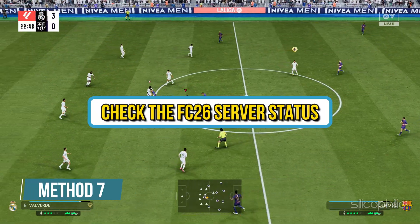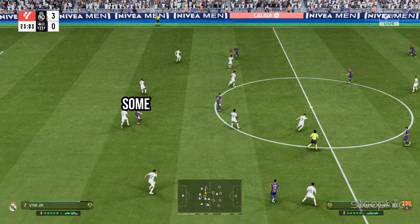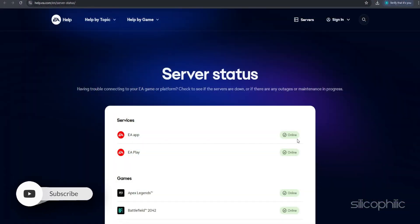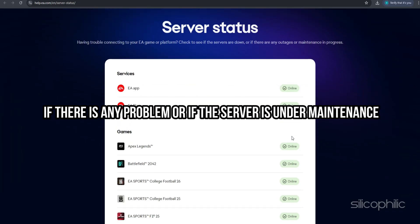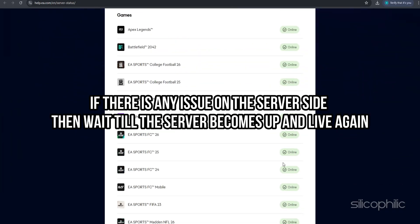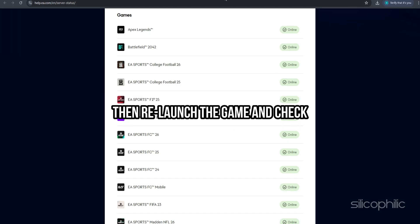Method 7: Check the FC26 Server Status. Sometimes due to server outages, you can get FC26 error codes. Check the game server status and see if there is any problem or if the server is under maintenance. If there is an issue on the server side, wait until the server is back up and live again, then relaunch the game and check.